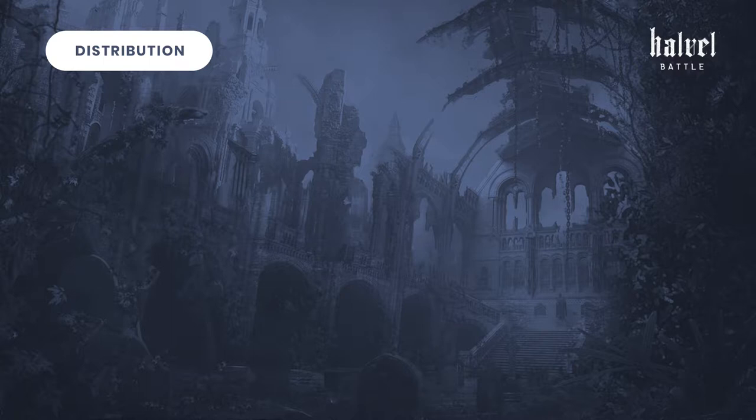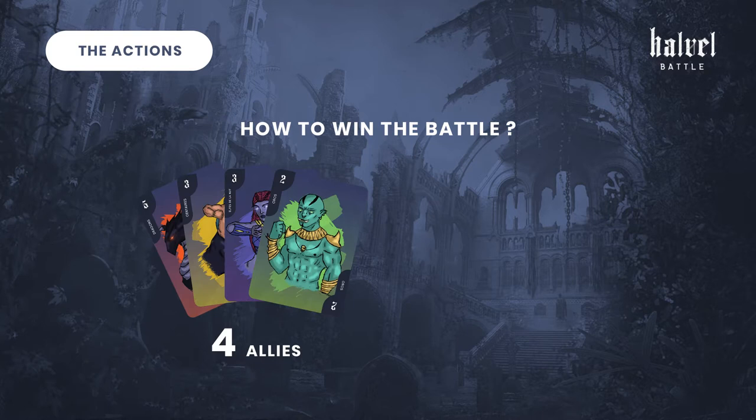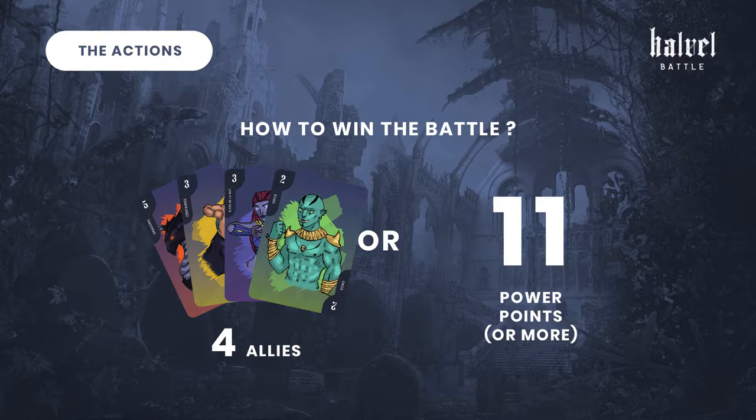At the end of the round, the victory marker will indicate which player has the advantage on every creature. To win, you need to either rally four creatures in your camp or gain eleven or more power points.